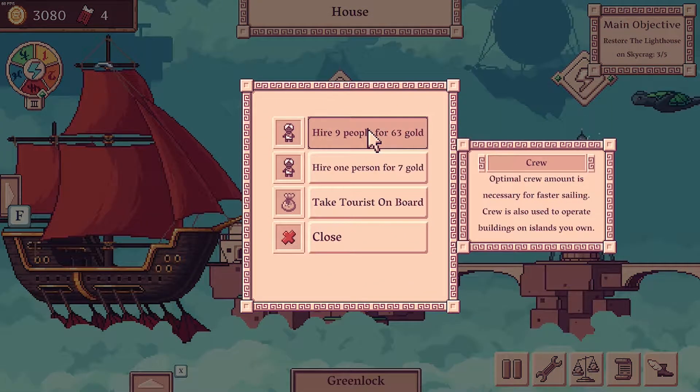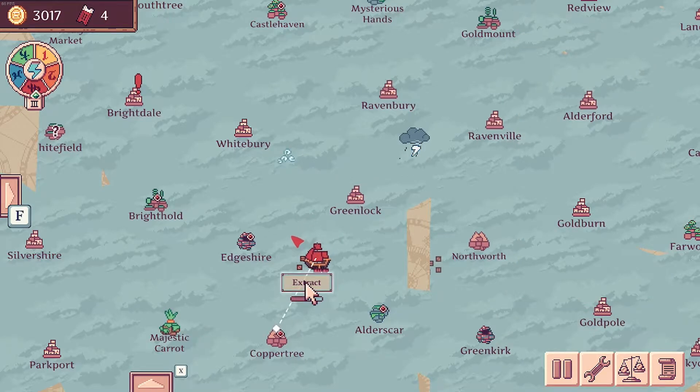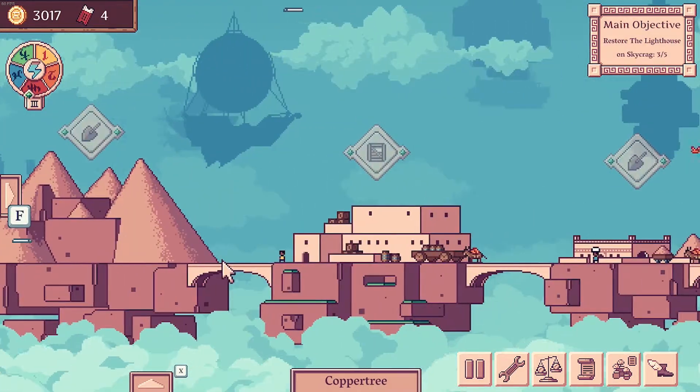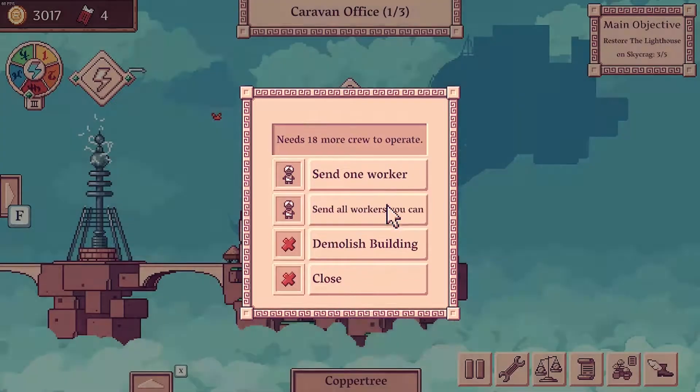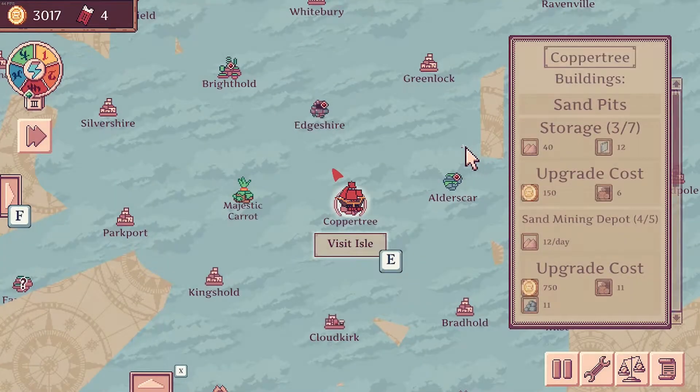So, house — hire nine people, there we go. So now we're fully stocked up. I do wonder if it's quicker for me to deposit five people here and go back with optimal crew and do it that way, or send all the workers. That's two trips — yeah, send all the workers. I've already done it, so I don't know why I'm debating it.